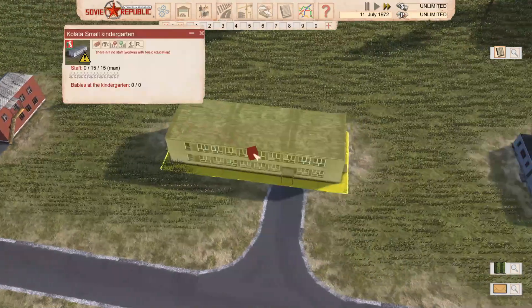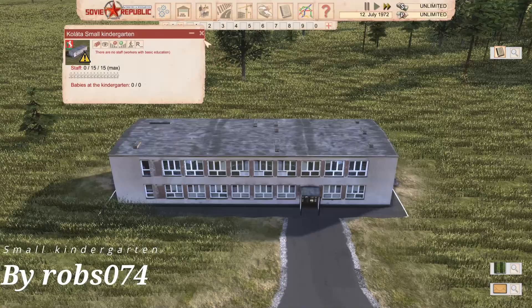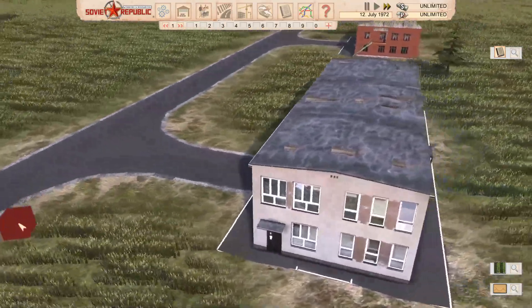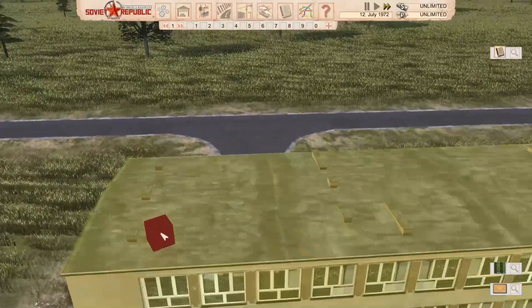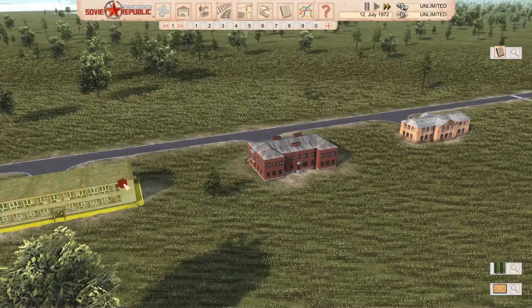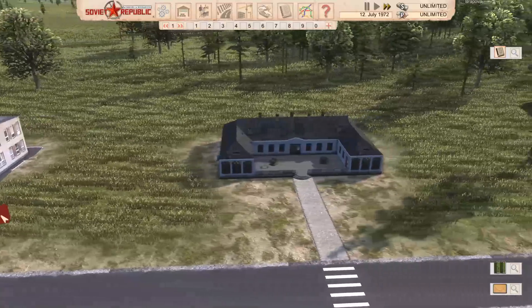Moving on to the next Kindergarten - this is a small Kindergarten. I like it a lot. It's a nice design, not overly complicated, not too extravagant - just adds more variation. You can see the different variations we're getting here. If you've got a themed city, these are always good for that as well.